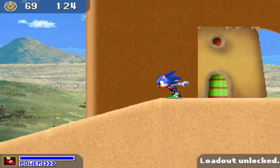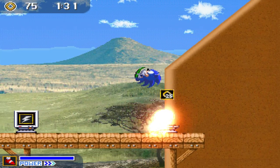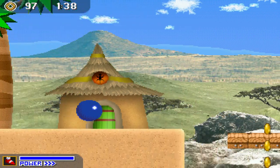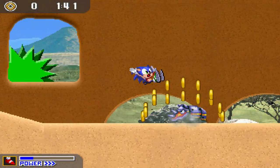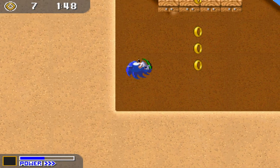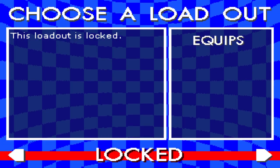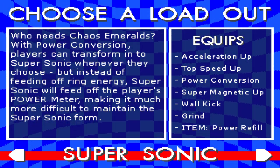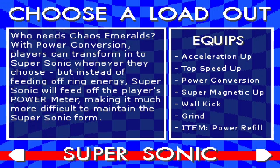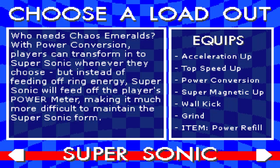Oh, we unlocked the loadout — I wanna check out what that does. This is interesting, there's a lot of things to find. It's not as intrusive as Sonic CD, because you can just run right to the end and still feel fast — you're not being bogged down. Whereas in Sonic CD you're at the mercy of Wacky Workbench, and you can't not explore because you're forced to. And that was not the start of a Forces joke — do not make any of those in the comments section. So I guess I unlocked Super Sonic when I found that thing hidden in the wall. Who needs the Chaos Emeralds? With power conversion, players can transfer into Super Sonic whenever they choose. But instead of feeding off ring energy, Super Sonic will feed off the player's power meter, making it much more difficult to maintain the Super Sonic form.